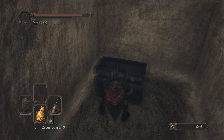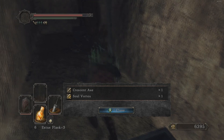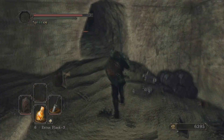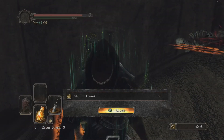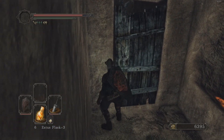I think he gave me a hundred souls for killing him. The Crescent Axe — that's one of the weapons that I still needed. And also Soul Vortex, of course. Twinkling Titanite Chunk. I can put that in one of the weapons that I want to use, maybe.